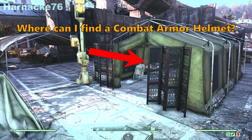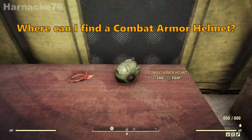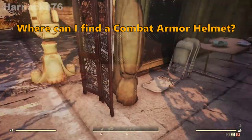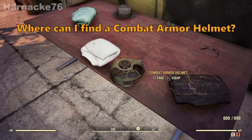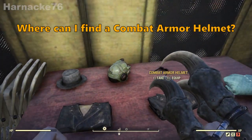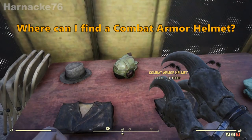Here it is, and if we look inside this big tent on the table, this is where the spawn point for the combat armor helmet is. The combat armor helmet can spawn anywhere where a random headwear spawn point is, and on this table there happens to be four pieces of random headwear. So I went into the tent with a few of my different characters and found the combat armor helmet a few different times.